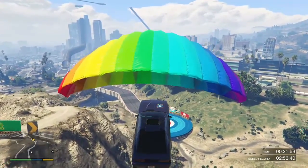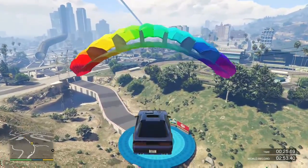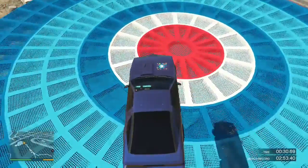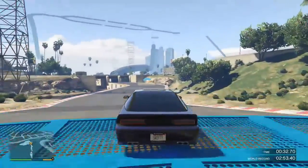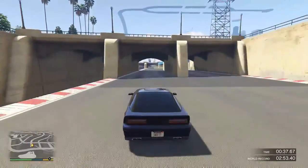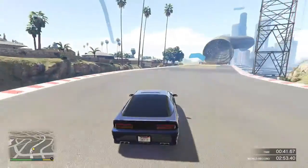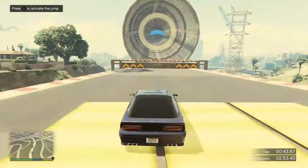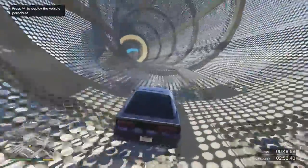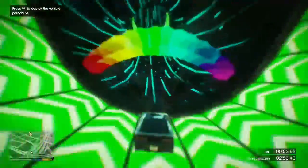The camera when riding the Blazer Aqua now remains at whatever it was set to before going into water. Previously, the camera was forced to switch to third person from first person when entering water. So if you're in first person and you go into water, you can now stay in first person — a great improvement.